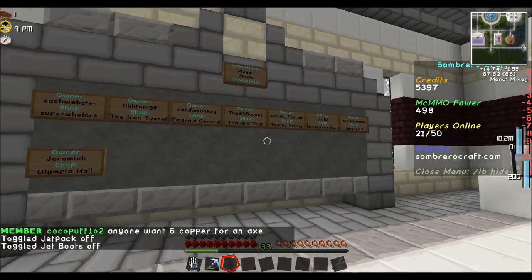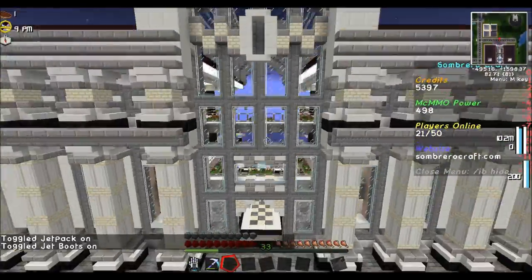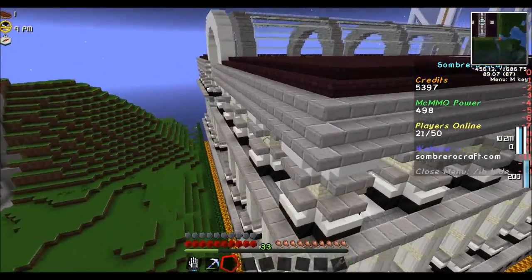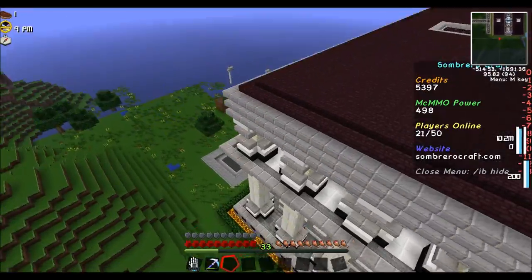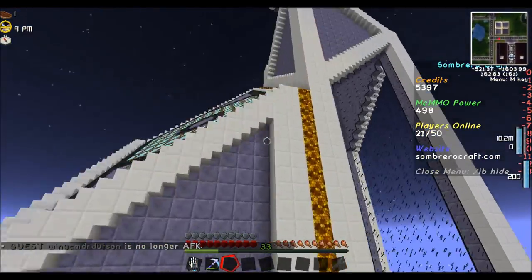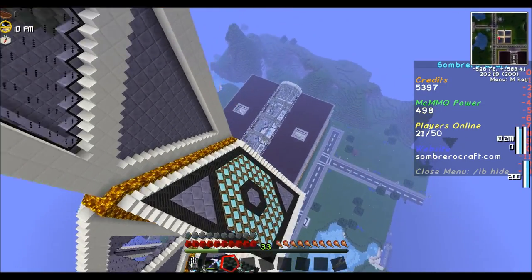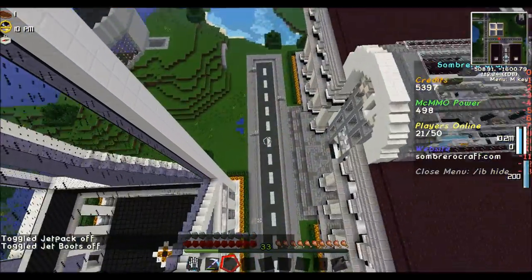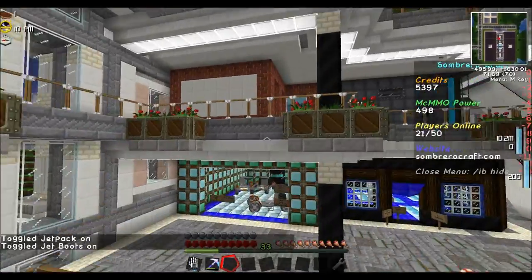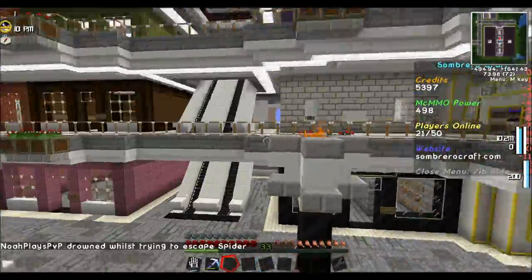There are player shops — there's mine. We're going to go to Jeremiah's Mall. Just look at the detail and craftsmanship built into this. There's also the Erebor Tower. And the Mall of Olympia — lots of player shops in here, complete with escalators.